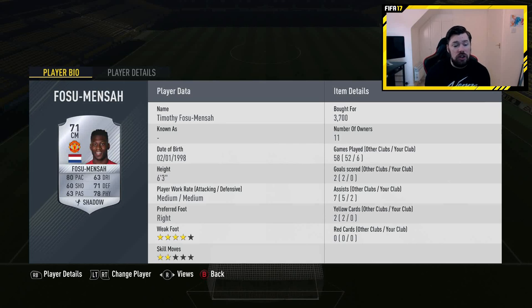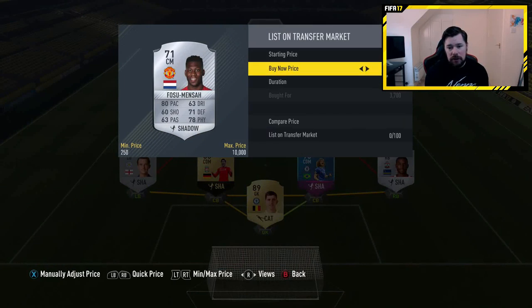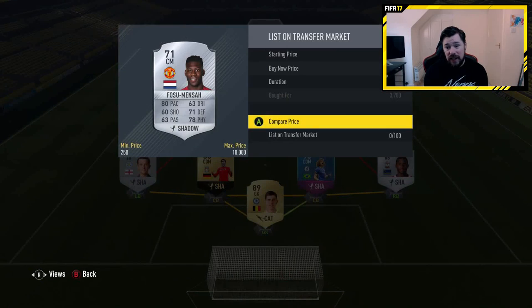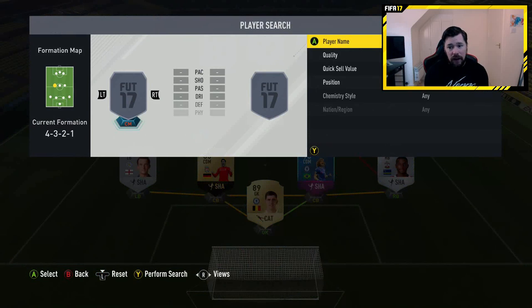For a 71-rated silver card, the only real detriment in his position is that his passing is a bit weak — which is really good. He's 6'3", medium-medium, 4-star weak foot. Fantastic. I paid 3.7k for him when I bought him, and now he goes for around 10k. So Fosu Mensa is the first midfielder.